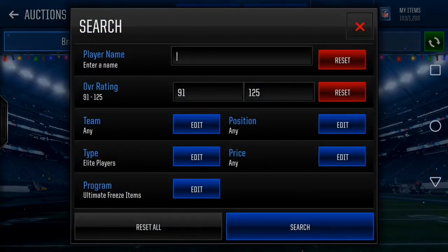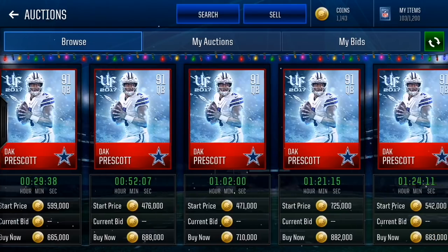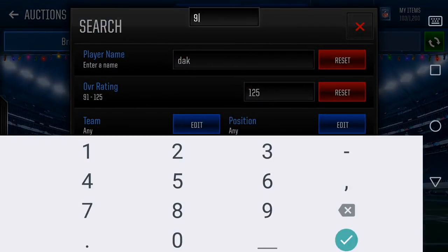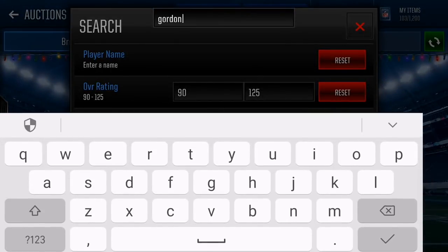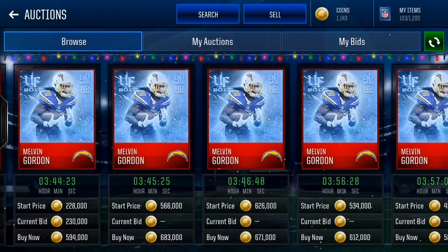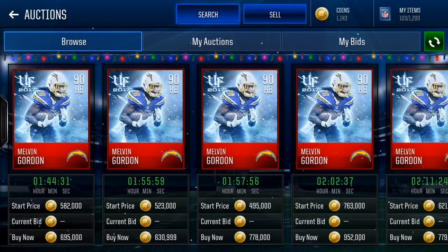So we got Brandon Cooks. We got Dak Prescott who's 91 overall, and he goes for around 650,000 coins — that's also good bank. You can also pick up Melvin Gordon, who goes for 580K, which is decent. Good coins right there. Make sure you guys are doing that set.